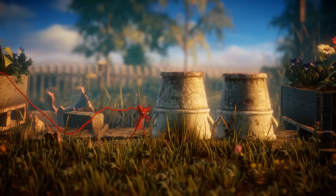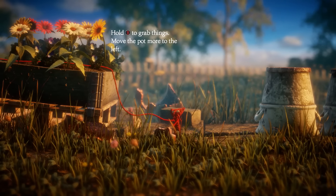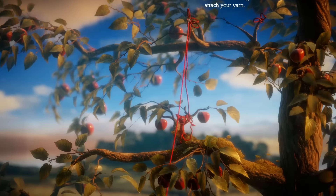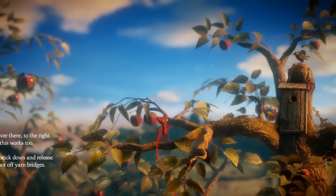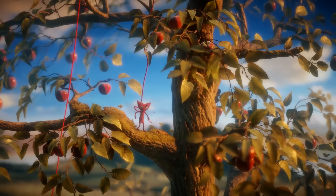Unravel has you play as a small red character named Yarny and, as you've probably guessed, he's made of yarn. Everywhere you go you leave a trail of red yarn behind you. You can then use this yarn for a number of things — whether you're using it to climb back up a ledge you've jumped down, or tying it in two fixed places to be used as a bridge. You can then use this bridge to jump even higher by catapulting yourself into the air, which is very beneficial because it looks like there's multiple ways you can complete a level.